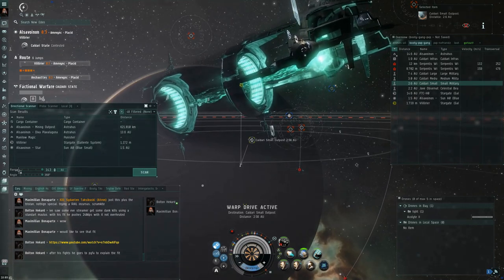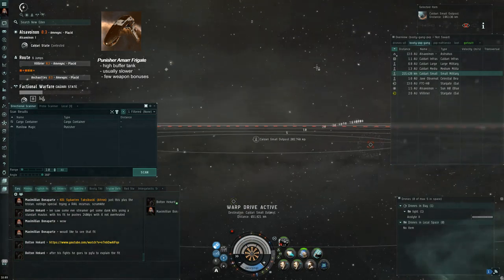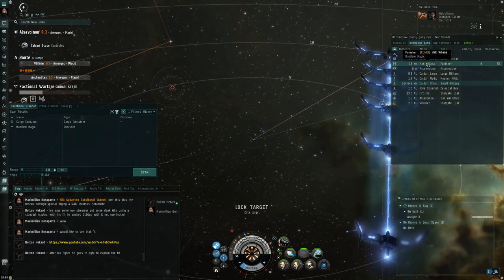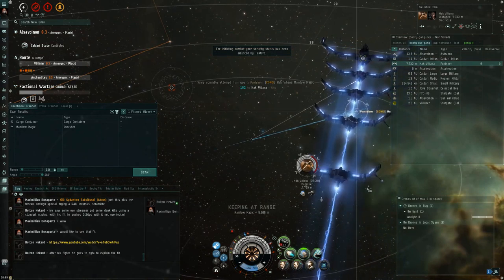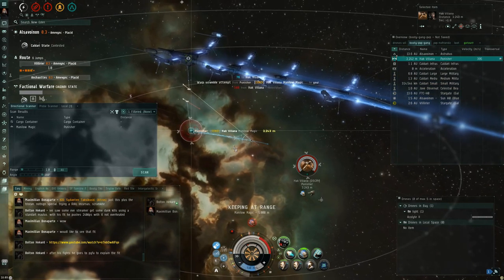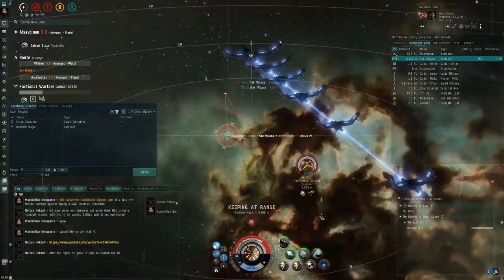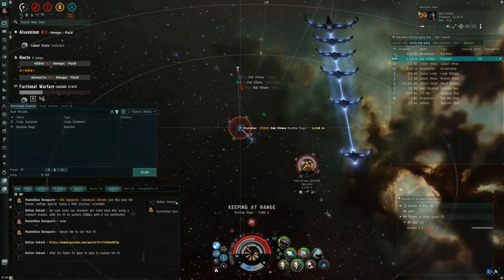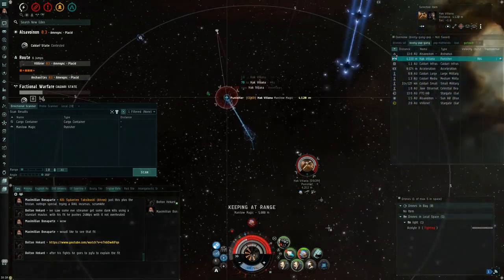This next fight will be nothing like the Atron fight. I found a Punisher, which took off towards a Caldari Small faction warfare outpost, and I pursued. A Punisher is much tankier than an Atron — I decide to go ahead and take this fight and catch him outside while I can. I scram him and go to work. Punishers are perhaps equal in tank to the Incursus — a different style of tank, but equal. They have a lot of buffer tank ability, meaning big plates rather than active reppers. They can actually tank as much as a small cruiser, with a small signature radius, which means they're much harder to hit. So not only do they have as much effective hit points as a smaller cruiser, they can avoid a lot of hits.